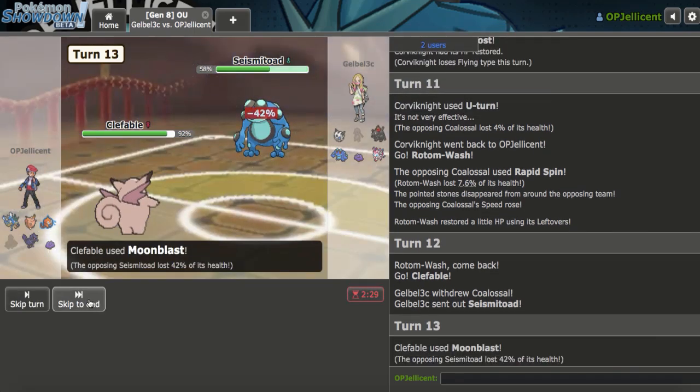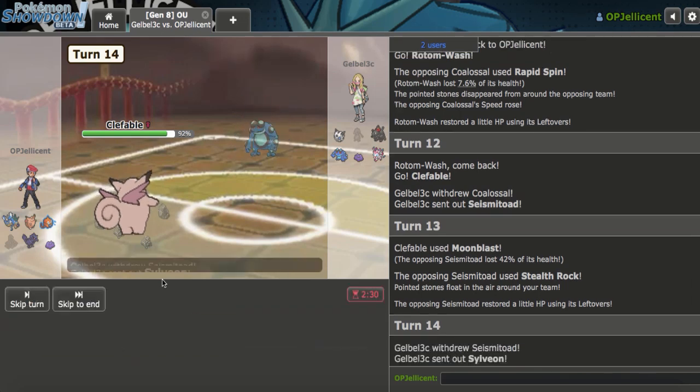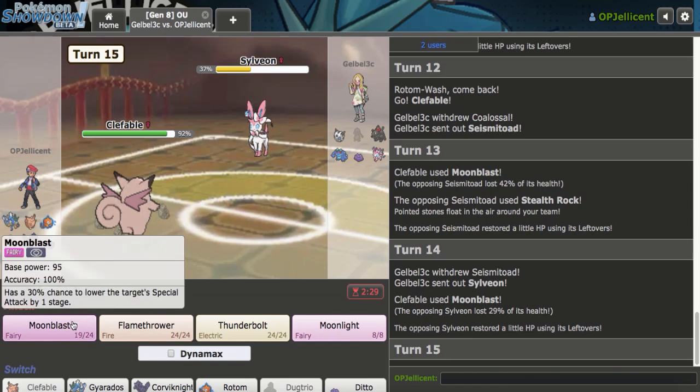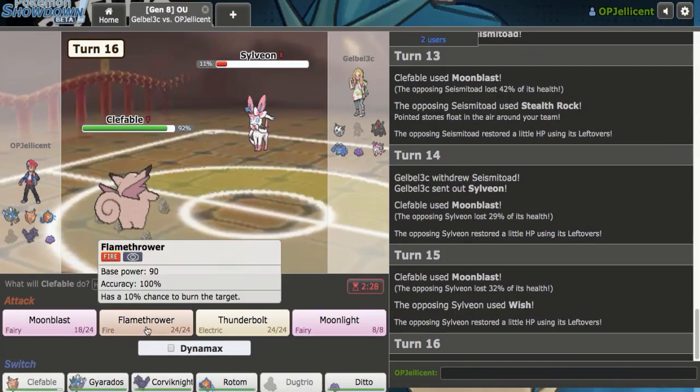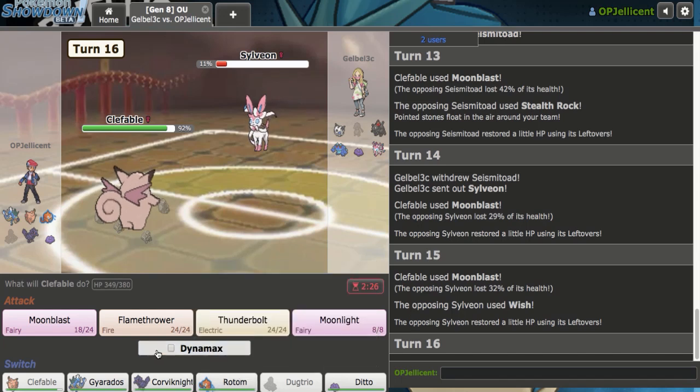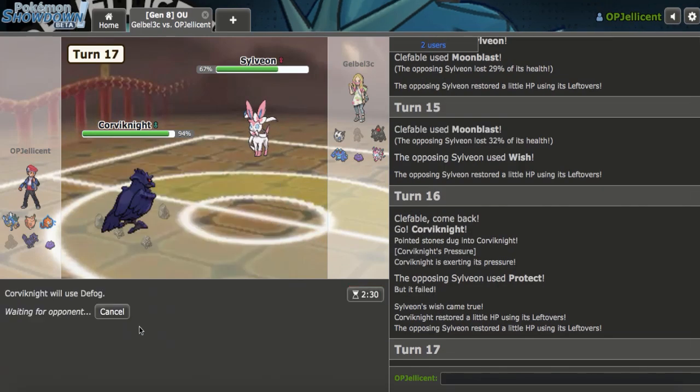They got a Taunt there. I think I might lose to this team. They got a Wish going. I still have my Dynamax — do I use it here just to kill this? I don't think it will kill, so I for sure lose if it doesn't. I'm going to go to Corviknight and just Defog. Coalossal comes back — I just need a U-Turn. I want to make the aggressive Gyarados play so badly, but I'm doing it. Yeah, they go for Spike that time. I didn't know Coalossal got those moves at all.